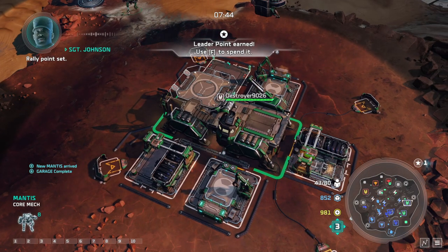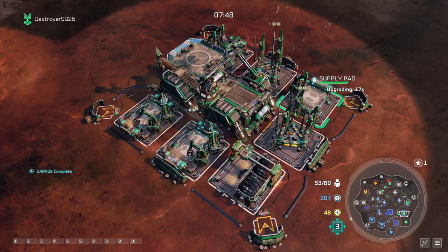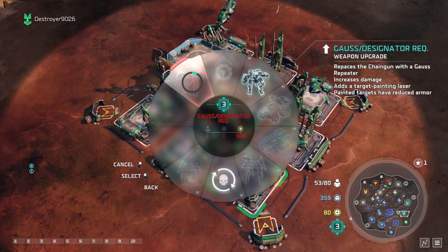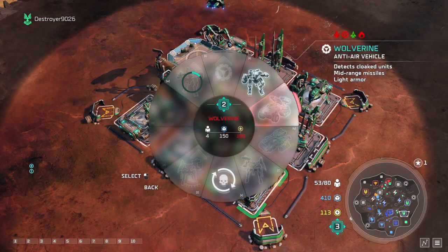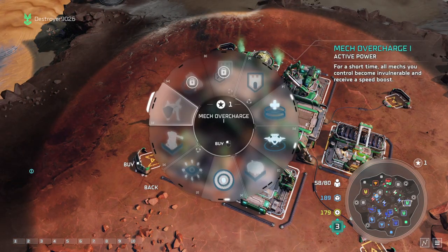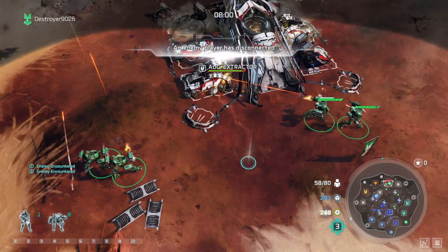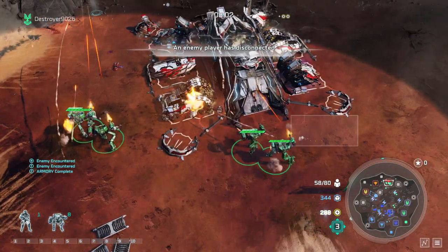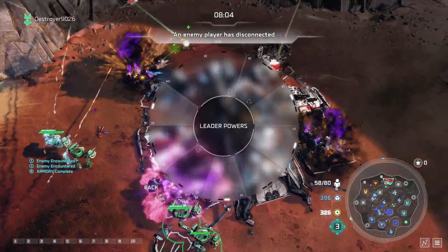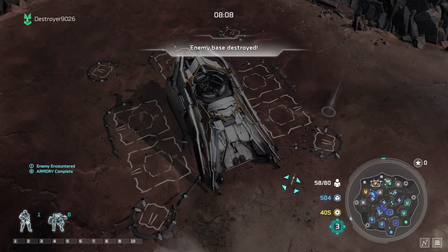I'm just going to push straight to this guy. Tech freeze — so now we're going to get straight into the glass, stays in the air. We need a point — go mech, overcharge. Armoury construction. Supply pad upgrade complete. Garrelson Designator Requisition researched.